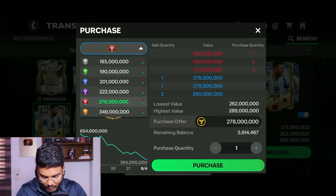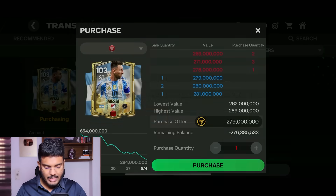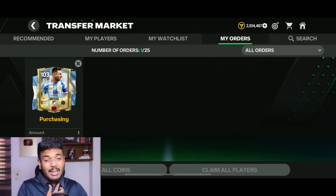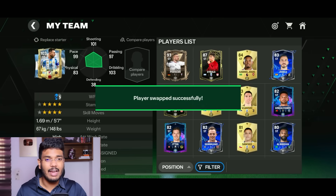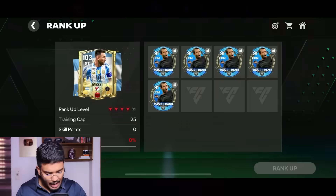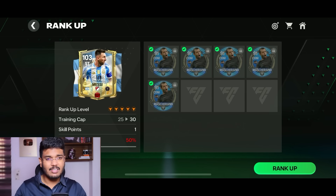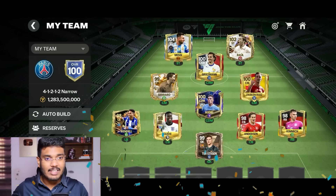We have no choice but to buy the standard four-ranked Messi card. At 278 million coins we're basically broke after the purchase. I've got five Mascherano to use for ranking up. Considering my luck it's been horrible, but maybe this subscriber has better luck. The purchase is successful - Messi is in! Putting him in the striker slot - this takes him to 100 OVR. Now ranking him up with five Mascherano - closing my eyes - in three, two, one... it's a success!